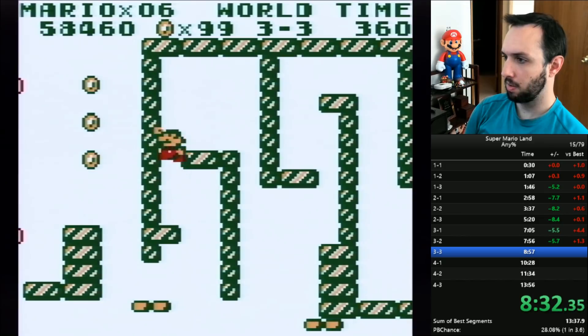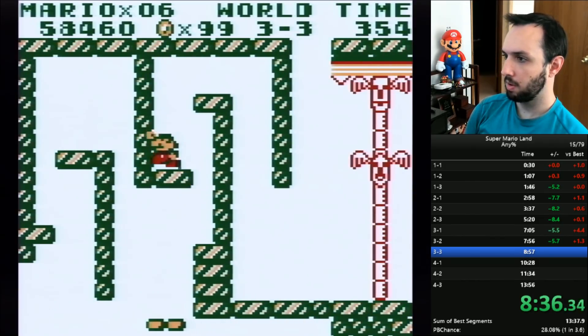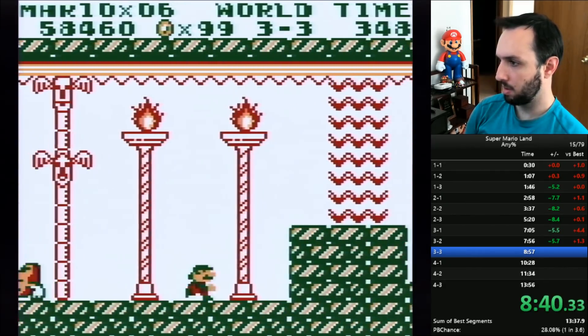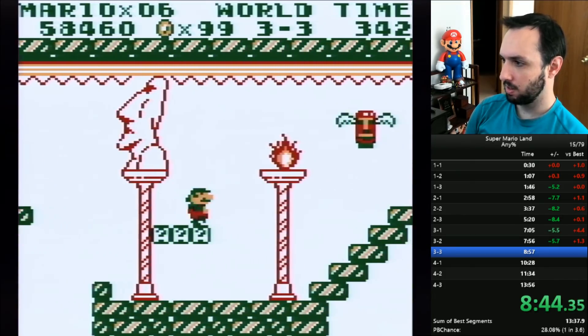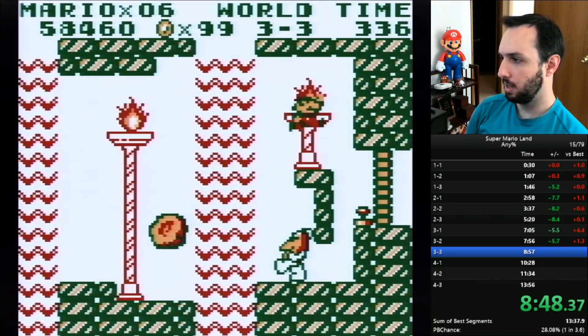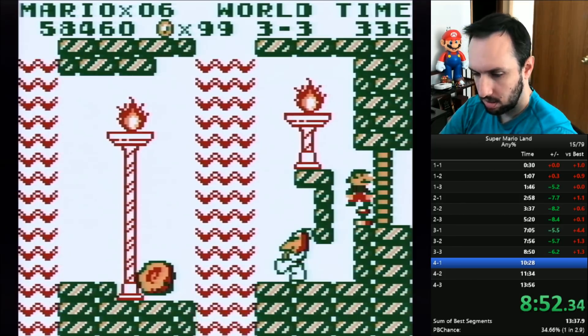This is 3-3, another boss level. I think this is actually one of the easier levels in the second half of the run — there's just not a lot of enemies, it's just a lot of jumping on platforms. You just kind of go over the top. All the bosses in this game are pretty easy.